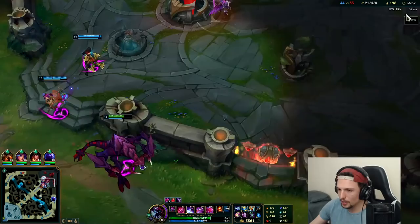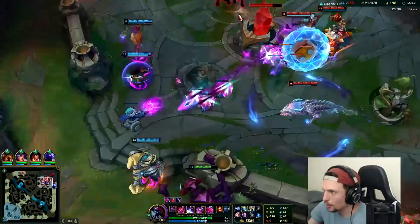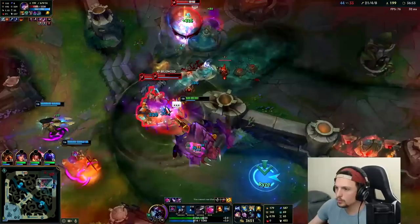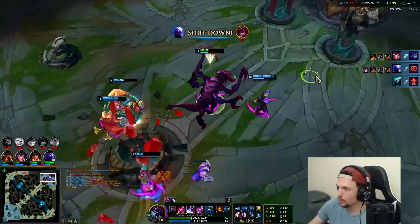Our ultimate's up — just gotta be patient. Don't dive them under turrets and let Viego get his resets. It's kind of like an AD auto attack Katarina who still has lots of AOE, low cooldowns with no mana cost. Got him — easy money baby!